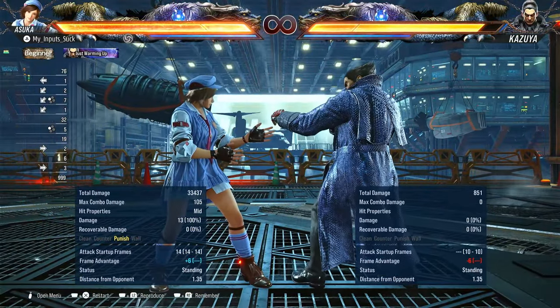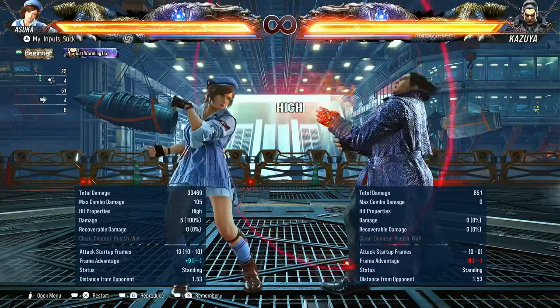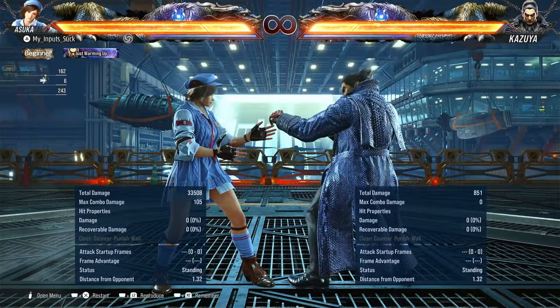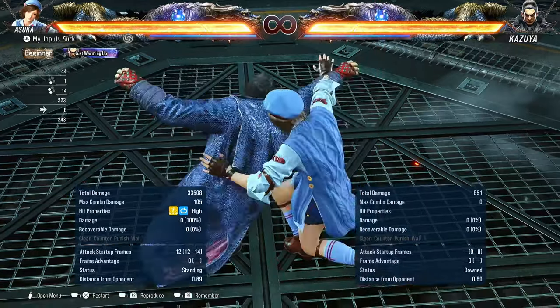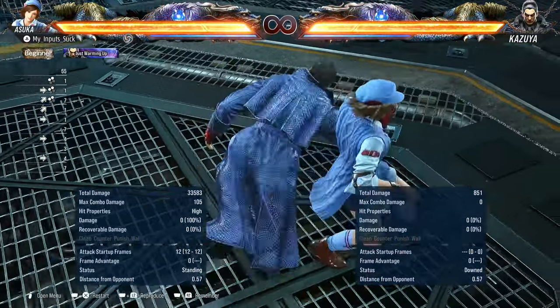She has a lot of evasive moves: down back one, down back two, down back four, forward two. She almost has a full throw game — it's just that in Tekken 8, generic throws can be one or two broken. But one break, two break, one plus two break.